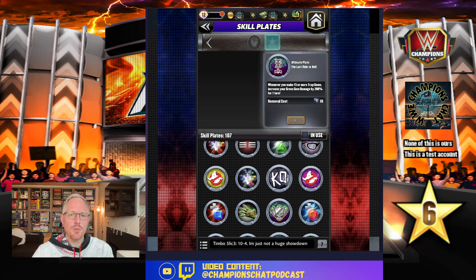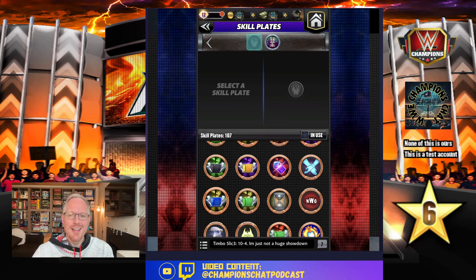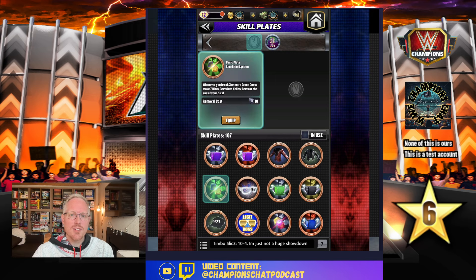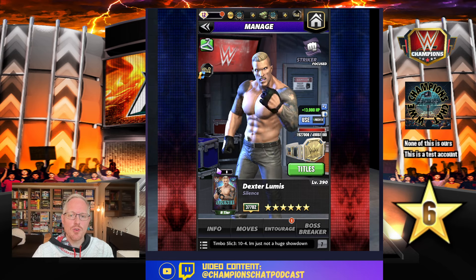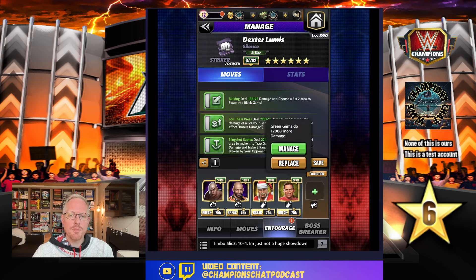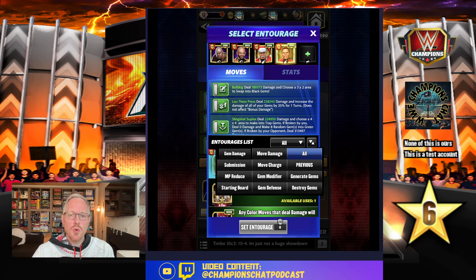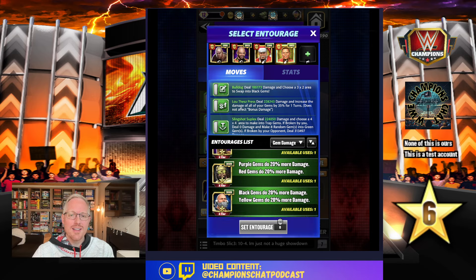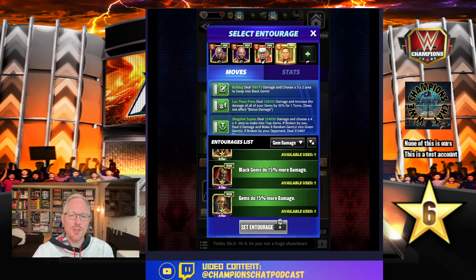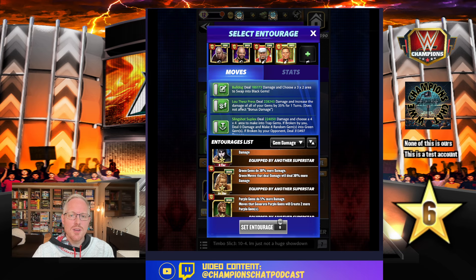200 is greater than 35, just so we know. You could also add something like break green, turn black into yellow, but it's just a little bonus damage that won't do that much for you. Entourage-wise, since we're adding a more rare plate, I'm going to relieve Lex of his duties because at six star gold, 12K is not what it used to be. You actually want to run 25 or higher gem damage. DDP is amazing on this particular one — green gems do 30% more and green moves deal 30% more.